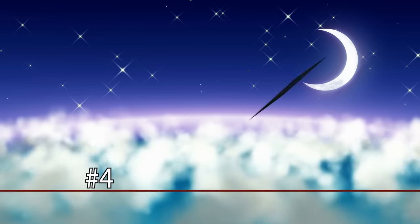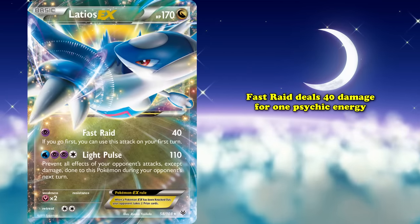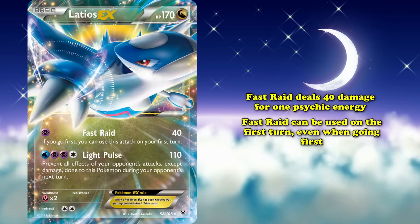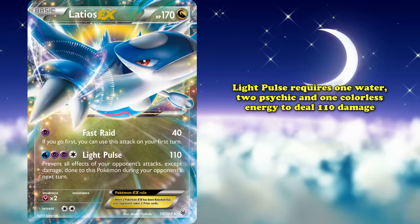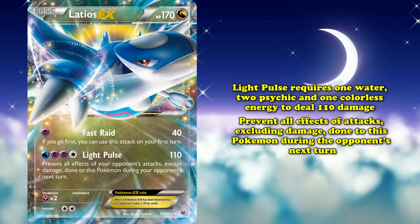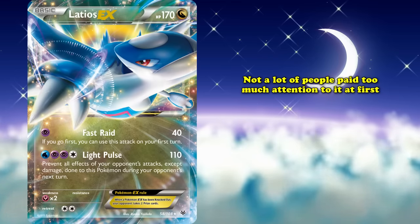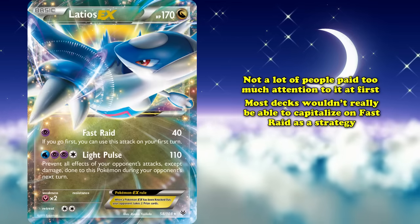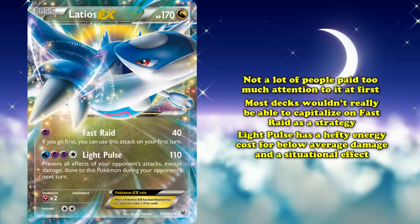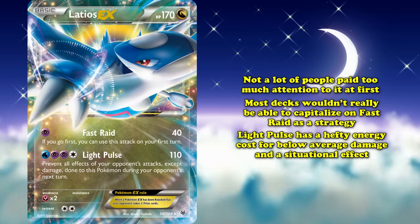At number 4, we have Latios EX from X and Y Roaring Skies. Its Fast Raid attack deals 40 damage for 1 Psychic Energy, with the unique effect that it can be used on the first turn even when going first. Light Pulse requires 1 Water, 2 Psychic, and 1 Colorless to deal 110 damage and prevent all effects of attacks done to this Pokemon during your opponent's next turn. When Latios EX first came out, not many people paid attention because most decks couldn't capitalize on Fast Raid as a strategy.